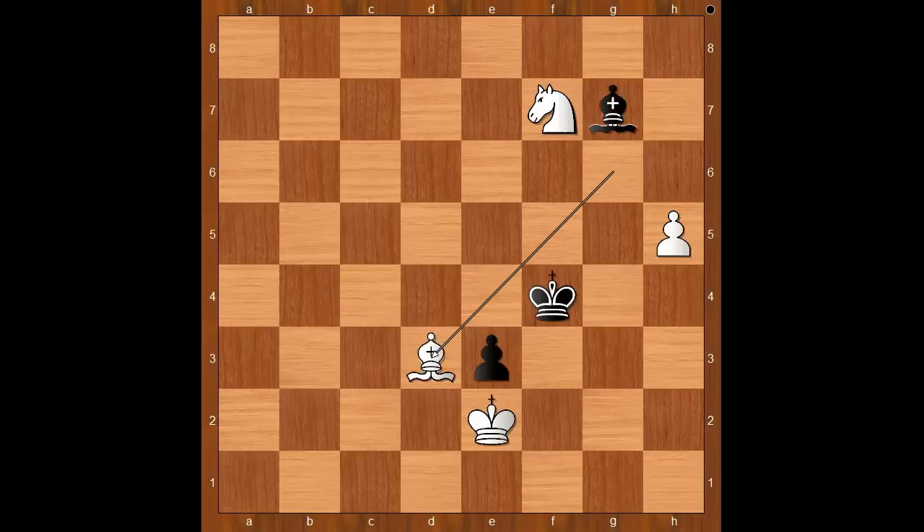And in this position, Caruana resigned. h6 is coming. Let's say black plays bishop to f8, and then h6. Now black can delay taking the pawn, but after h7, bishop to f6 is recommended. And after pawn is pushed and promoted to queen, bishop takes queen, knight takes bishop — white would win the pawn on e3, and after that he would checkmate black in less than 50 moves.